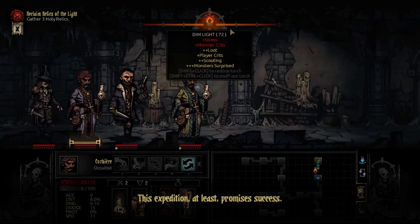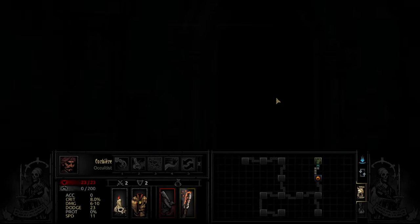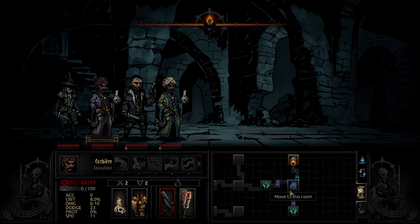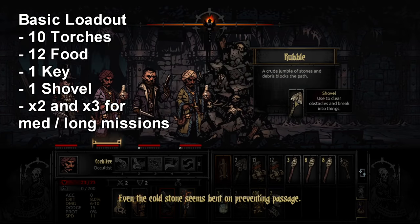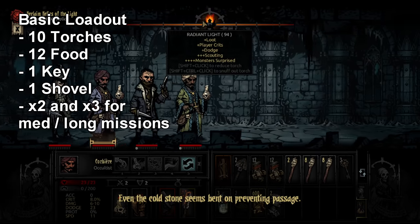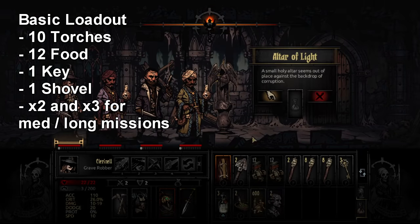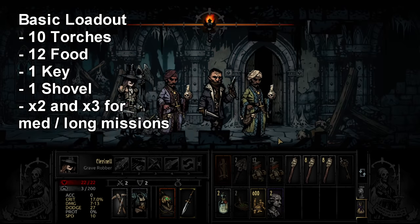I'm going to tell you how to use these items and which ones to take where and why. I follow a very basic formula when preparing for expeditions. The baseline, regardless of region, is 10 torches, 12 food, one key, and one shovel. The rest depends on where I'm going, multiplied by two for a medium mission or three for a long mission.